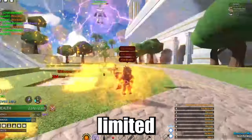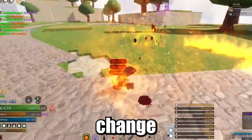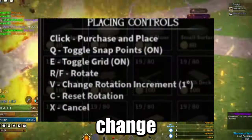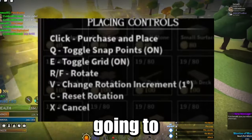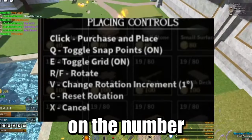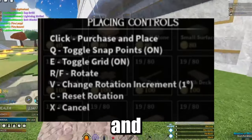It might seem that we're extremely limited as to where we can place things, but we can actually change the rotation increment and the grid. We can change snap points with Q, press E to toggle the grid, R and F are going to rotate, and V is going to change the rotation increment. You can also type in the degree value directly — you can click the number and type it to whatever degree you want, and you can reset or cancel your rotation.